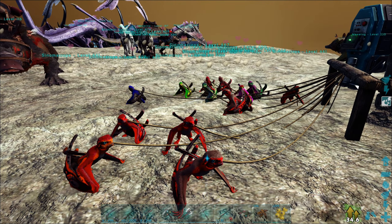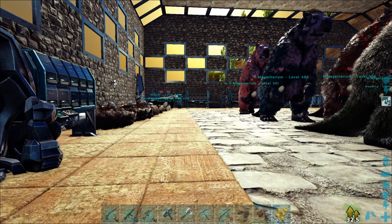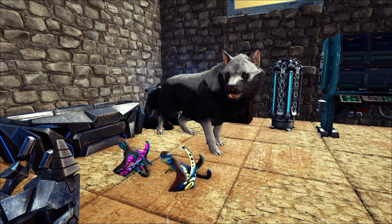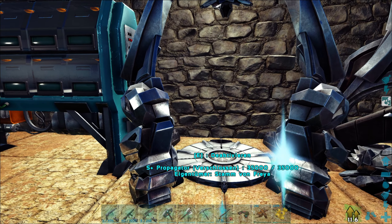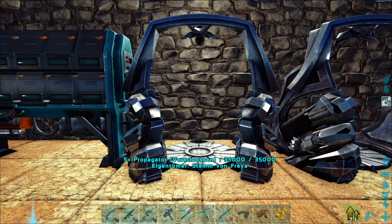Ein, zwei Sinus noch? Ja, das ist halt mal eben einmal für die Community dann noch zum Aussuchen. Also eigentlich ist man ja ziemlich versorgt – hier sind alle Neste am Flattern, also überall Eier drin. So ein paar Rex-Eier und der übliche Wahnsinn eben. Guck mal, Propagator – das hatten wir ja auch mal erklärt, wie die funktionieren. Fluch und Segen zugleich, damit kannst du eine Massenzucht starten.